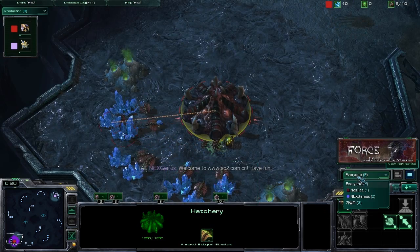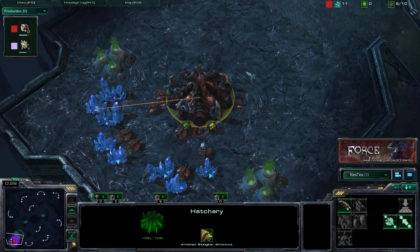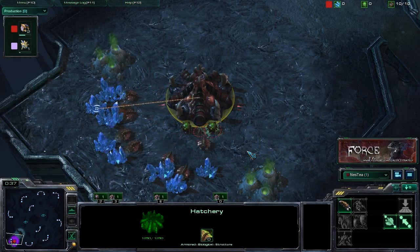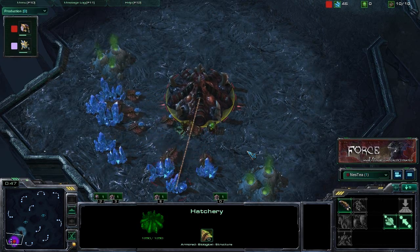So we're going to go into Ness T's vision. Zerg strategy today — what we're going to be looking at is a pretty standard unit composition in Speedlings and Mutalisk. This is a pretty standard build for Zerg players, especially against Terran and Protoss opponents. In this particular replay, it is a Protoss opponent that we're facing.